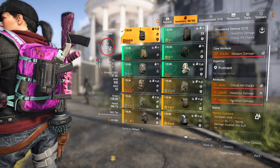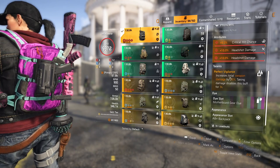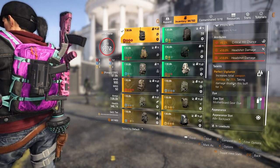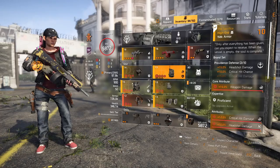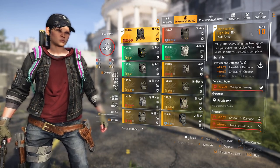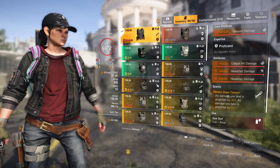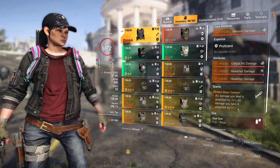The backpack talent is Perfect Vigilance — though normal Vigilance will do the job as well. It increases total weapon damage by 25%; taking damage disables this buff for three seconds. The other Providence piece is the named chest — the Sacrifice. It has crit damage and headshot damage on it, and the talent is Perfect Glass Cannon: all damage you deal is amplified by 30%, but all damage you take is amplified by 60%.